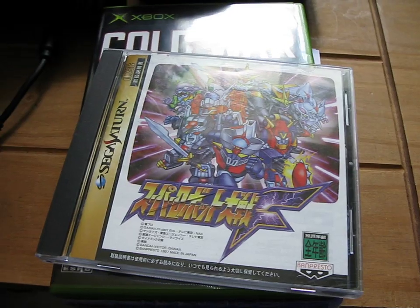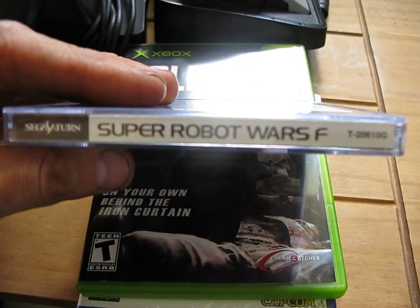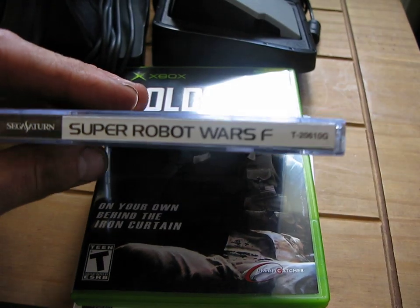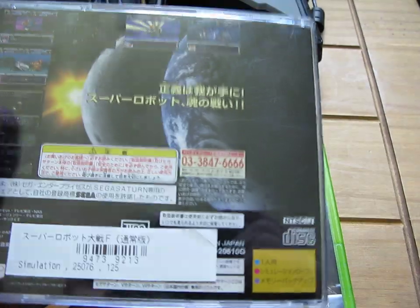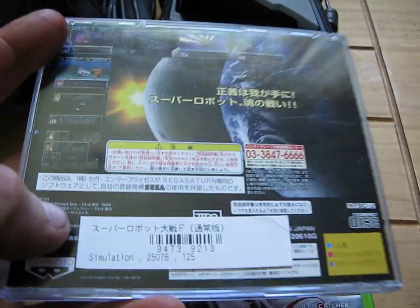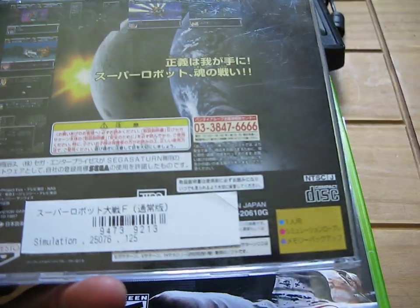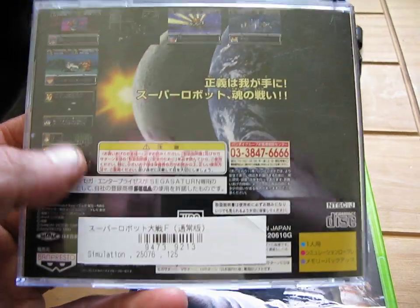The first game I've got for my pickups video today is the Sega Saturn, and this is actually one I got for free off Craig, known as Minx36 on YouTube. It's Super Robot Wars F, so thank you very much Craig for this. I've got a PAL Saturn so I'm not sure if this will work on it — if you guys can let me know how I'll be able to play this, whether there's a disc or action replay card I can use, or if I just have to buy a Japanese Saturn.